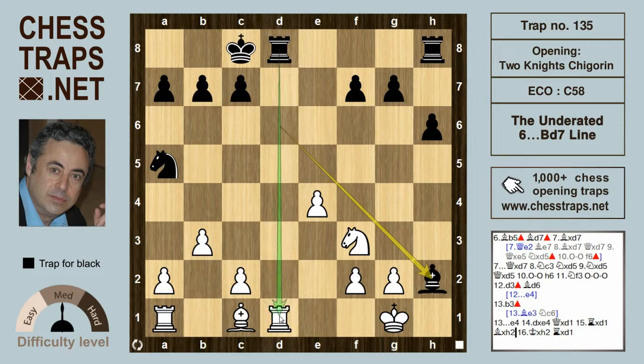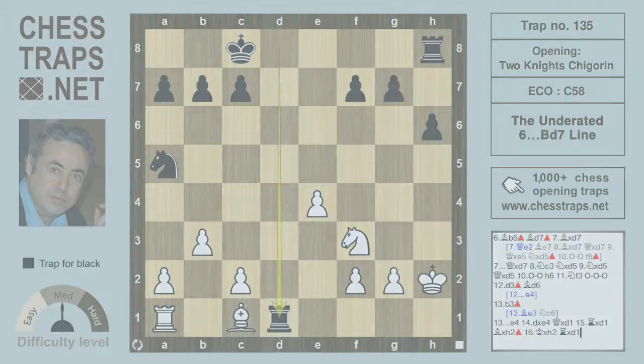After Qxd1 Rxd1, Bxh2 is check, and the rook on d8 is going to take its counterpart on d1. So after Kxh2 Rxd1, it's winning for black. This has been the underrated Bishop d7 line in the Chigorin variation of the Two Knights Defense. Thanks for watching!